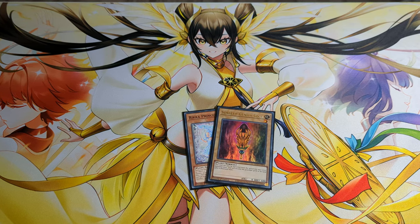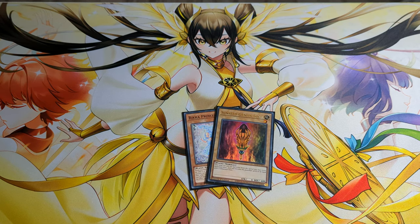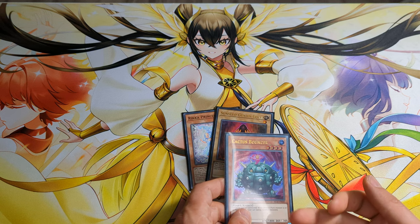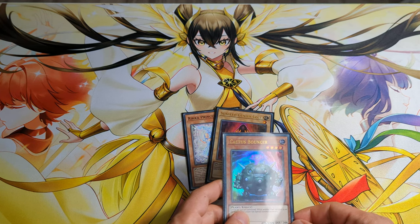Hi, what's up guys? Today I would like to show you another Rika Sanavalon combo tutorial. This time it's a two-card combo, where you need Sunsigenus Loci and almost any plant monster that you would normally search. And this time we end on the Cactus Bouncer.